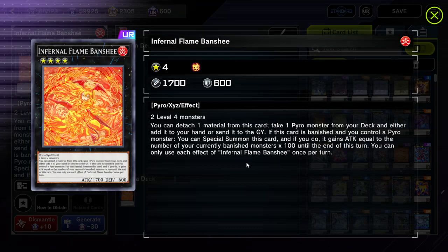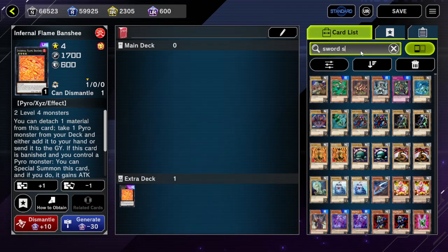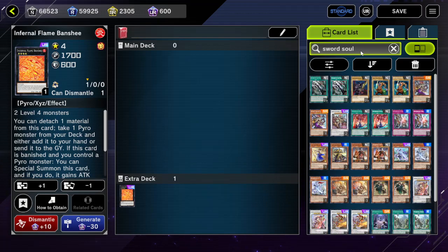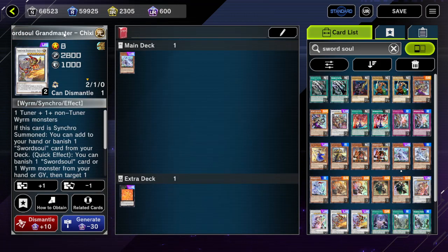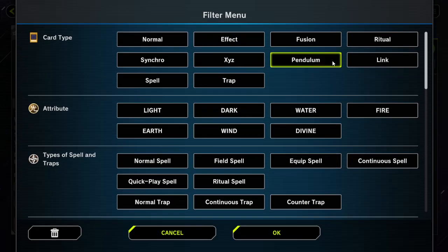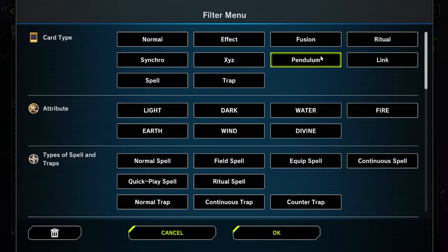There are a bunch of qualities about XYZ monsters that are different from other monsters. For example, with Swords All, noticeably it is not possible to attach a token as material. You cannot use a token to XYZ summon with, even if it is a level 4 monster with no restriction. However, you can actually use tokens with Swords All — MoYuFx summon and then summon Chi Zhao, and you're perfectly fine.